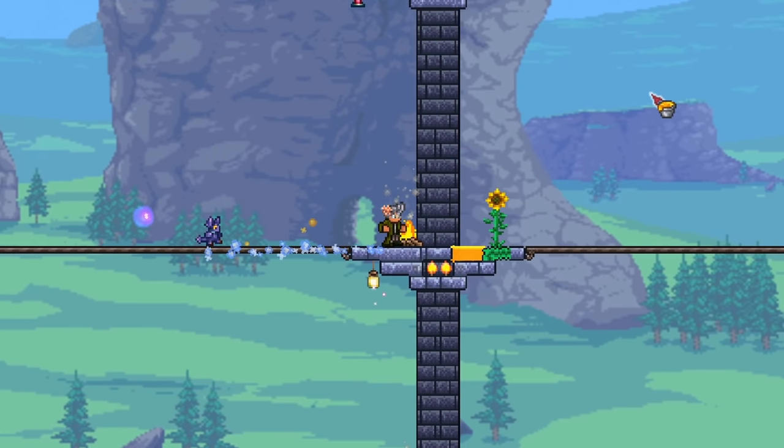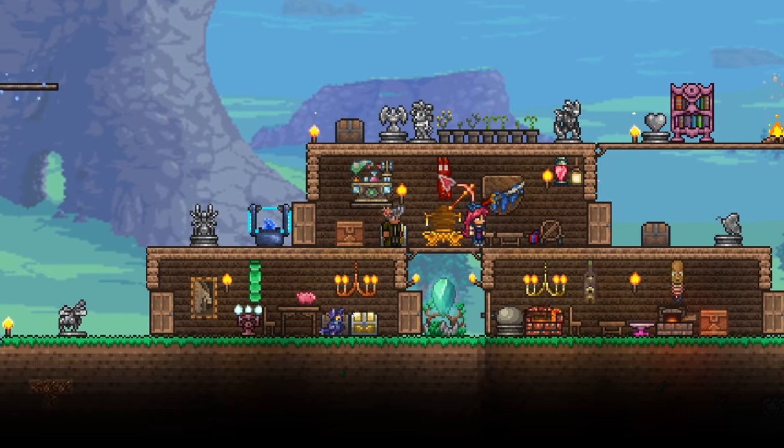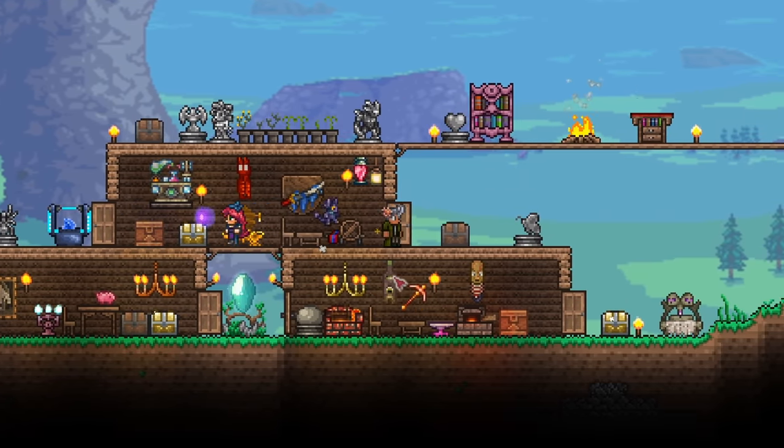With all those boosts completed, our arena is well suited for boss fights. However, there is one last bonus feature that I recommend you build, and that is a lava trap to deal with invasions.